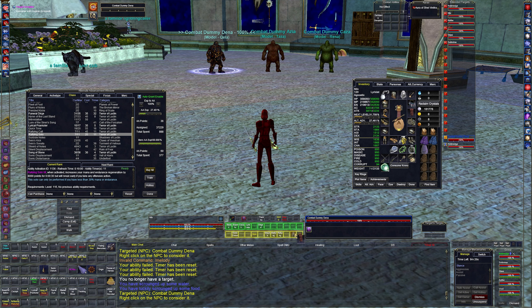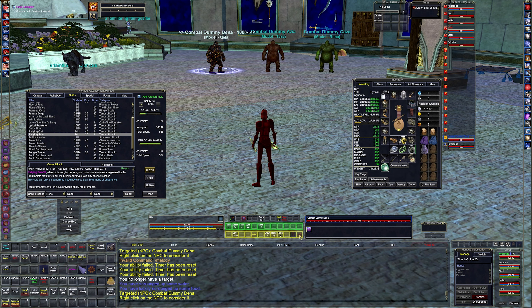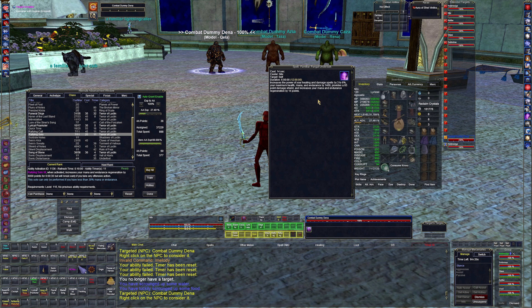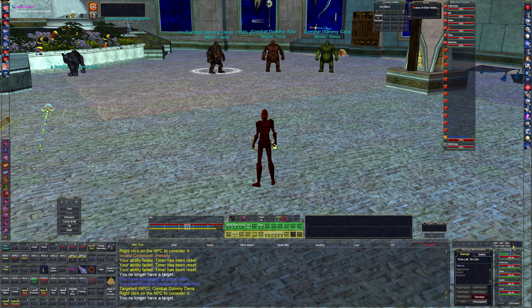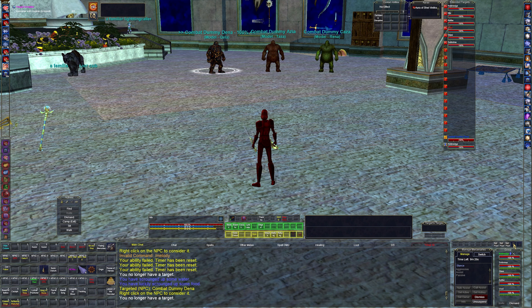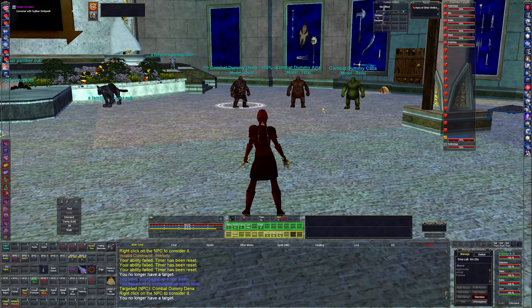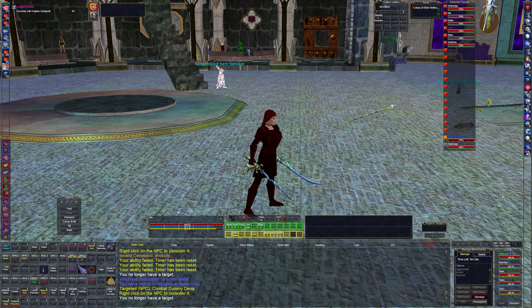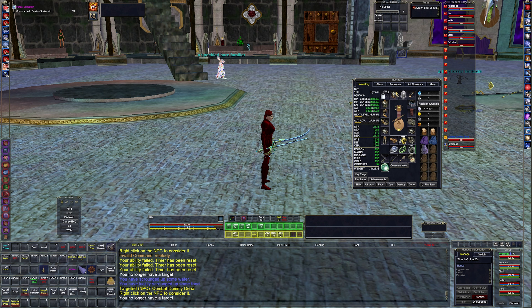I have a cloak that gives Illusionary Spikes as a damage shield, and a familiar clicky for summoning a familiar that gives 1,400 hit points, extra damage, and some regeneration. For illusions I only have skeleton and barbarian on this character — I haven't put effort into getting other illusion masks yet. She actually looks pretty good as a barbarian — I didn't know there was a double-ponytail barbarian.